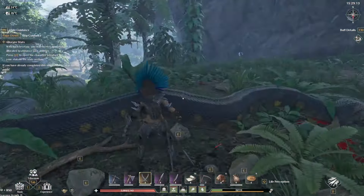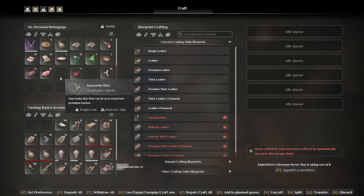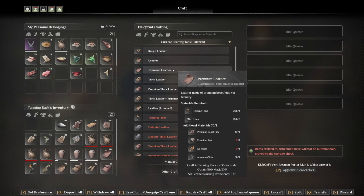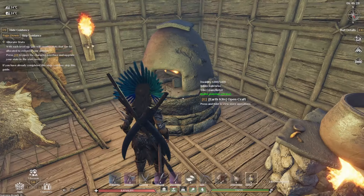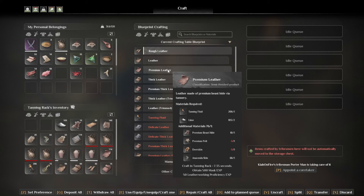Especially if you're in places like the jungle where there are just tons of anacondas - you just have to be careful they don't wrap you because they can be a bit buggy. Once you've got the anaconda skin it's the same process: you put it into your tannery and start crafting. However you might need some lime, and if you need lime you're going to need an earth kiln. In there all you need to do is put some rocks in to make lime, then pop it in and you make your premium leather, which is absolutely brilliant.